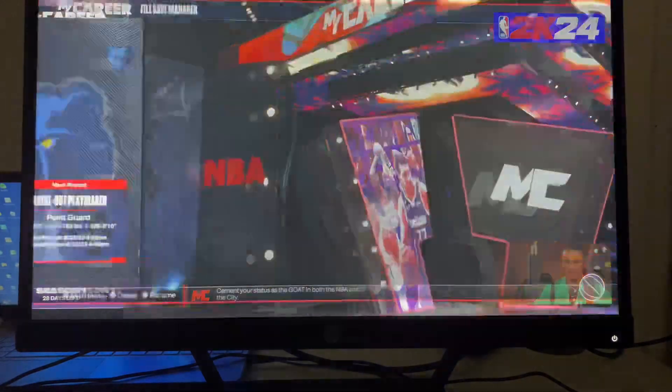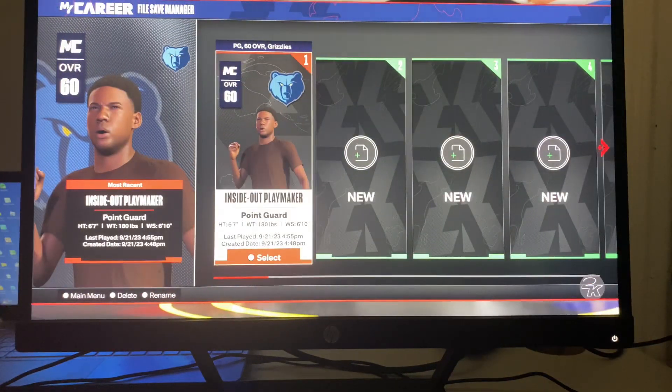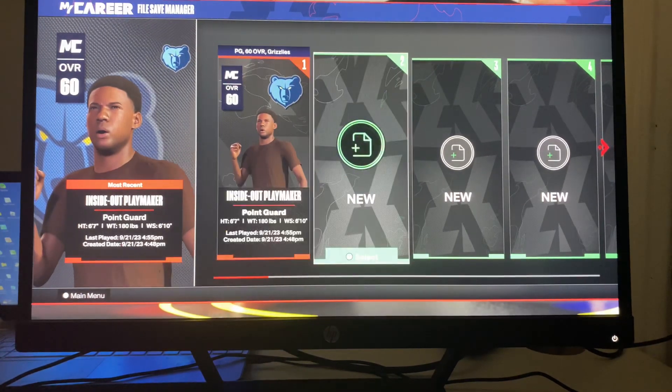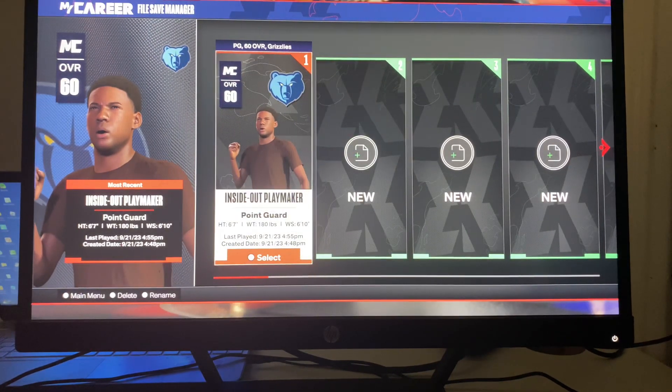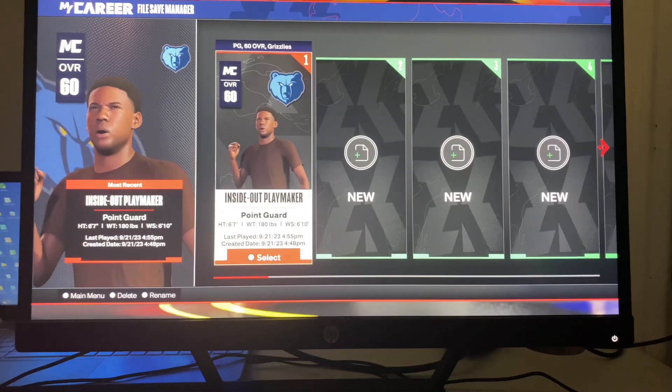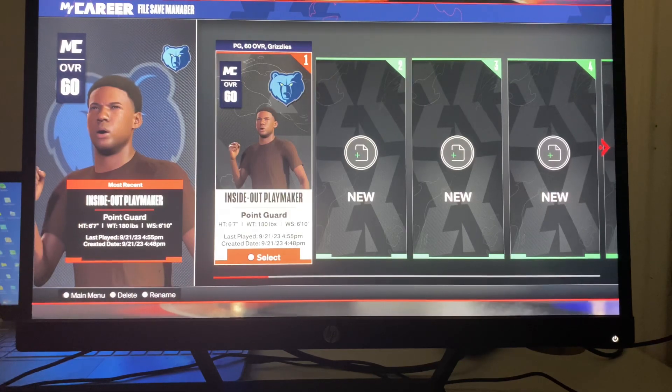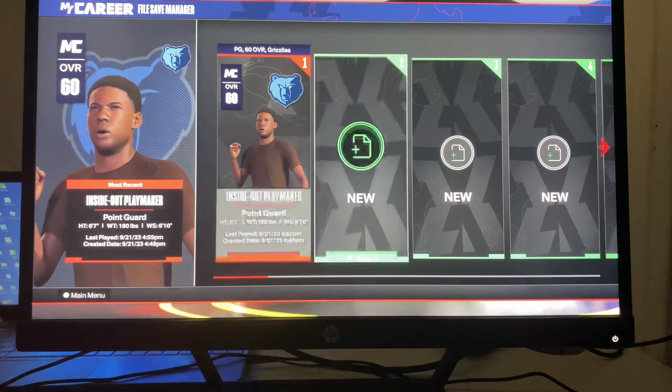The first thing you're going to do is head over to MyCareer. In order to delete a character or player, go to the player you currently want to delete — for example, this one for me — and click Square. It says it right here in the bottom left: Square to delete for PS4 or PlayStation. I don't know what it is for Xbox.